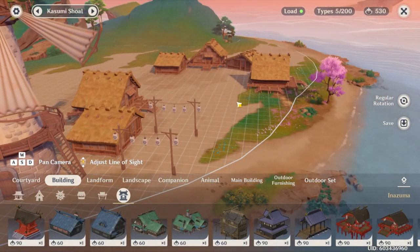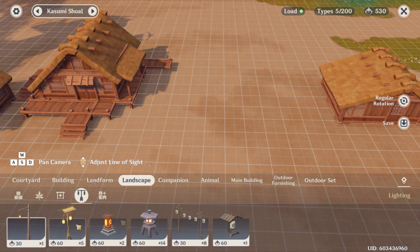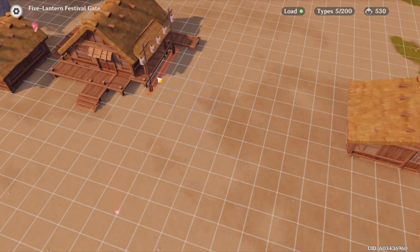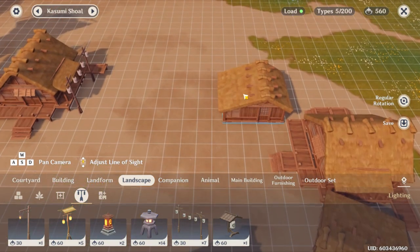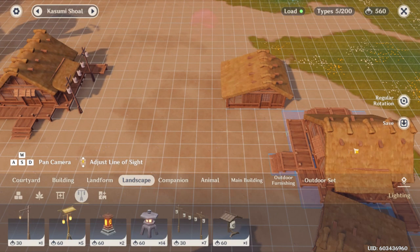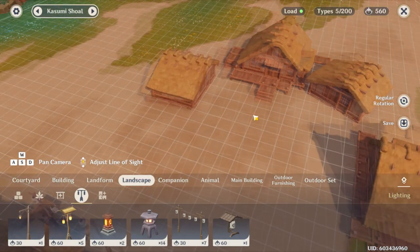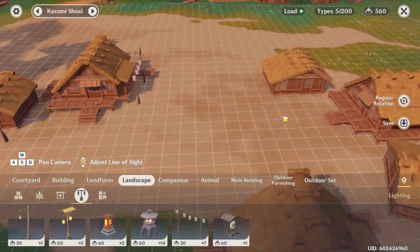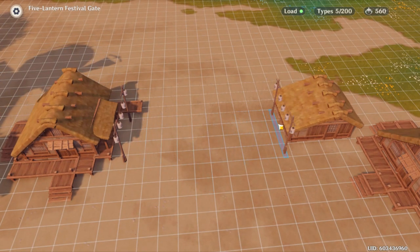I found out from my last video that not everyone can do the little trick where you can put items where they don't belong. I'm going to be showing you guys two different ways to do this — for those PC players that can do it and those that can't — so you have two different options. Once you have your layout ready, we're going to place lamps in front of where the big building is going to go. If you placed your buildings a little bit farther back, this might be in a different position for you compared to where I'm going to put it.